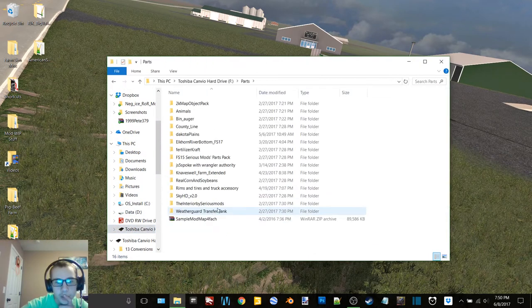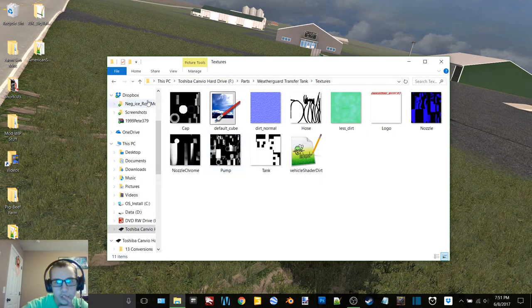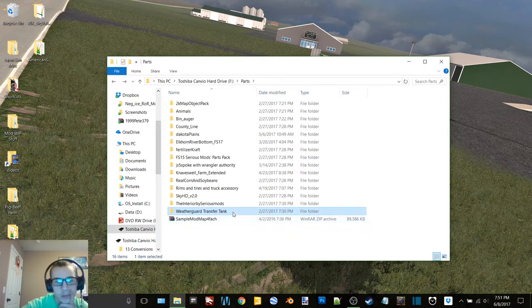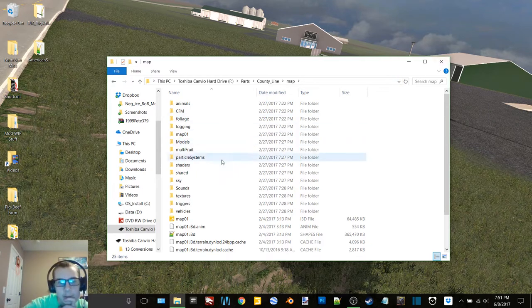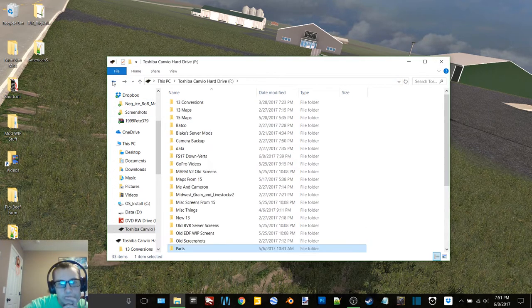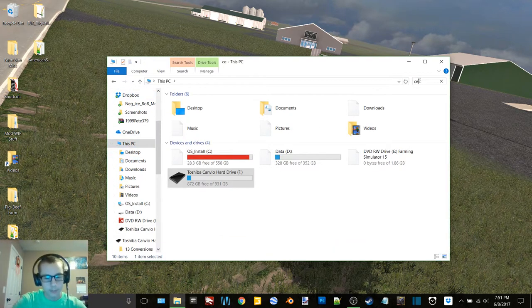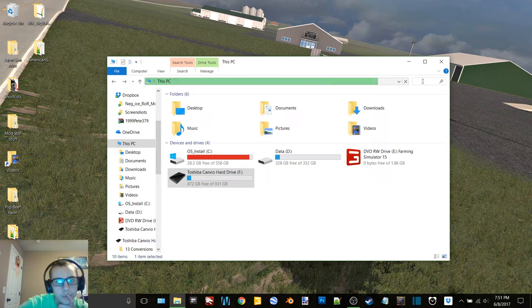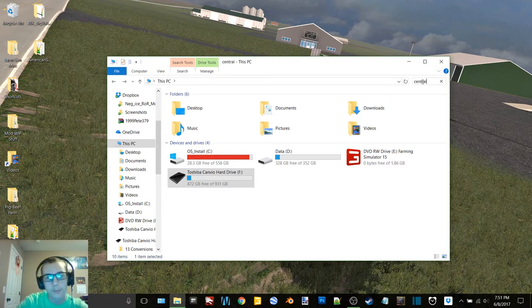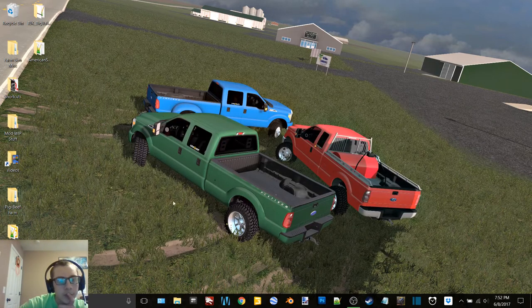Back to here and back to parts. Weather guard transfer tank — I don't know what that is. I don't think there's anything on there. I'm trying to remember where in the heck I put Central Valley and stuff. Let's go to this PC — Central, or maybe I'll put in Valley... no. How about Central... hmm, I guess not. Okay, so we've got two sheds.